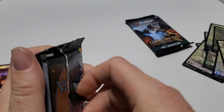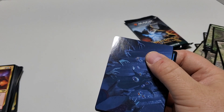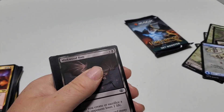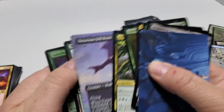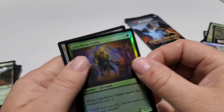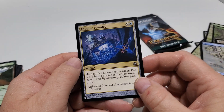Two more razor packs and a box topper to go. Another list card in there — let's see if it's another cool one. We've got a couple of cool ones so far. Got a good island. We've got the Shire — a few of them. A little guide. And we've got the Thauper Foundry artifact.